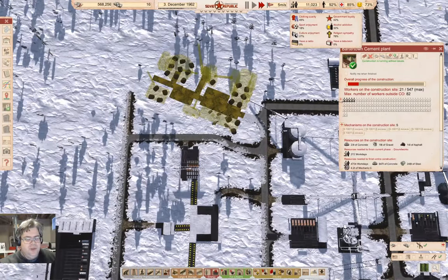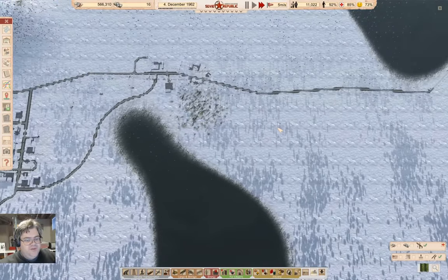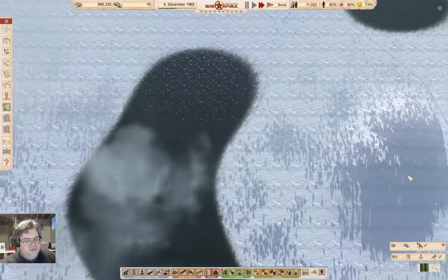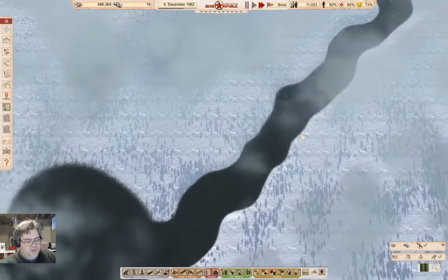Let's just look here — our government loyalty is sitting at 42%. That hasn't changed so there's nothing to worry about there. A lot of that lack of government loyalty is going to be in all these villages that are somewhere on the map.